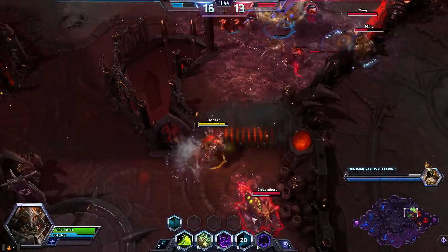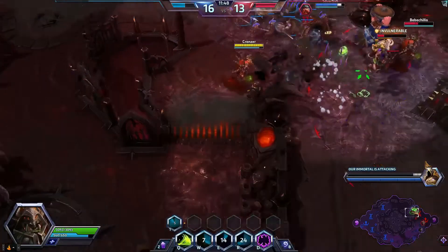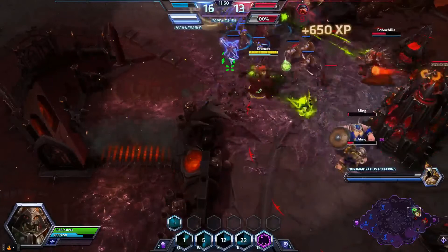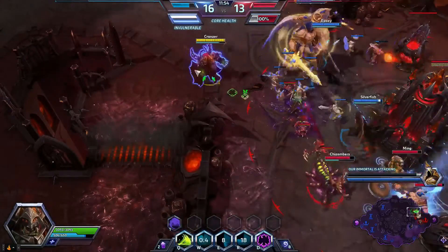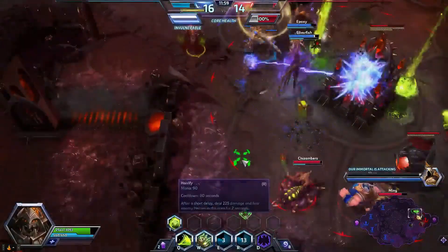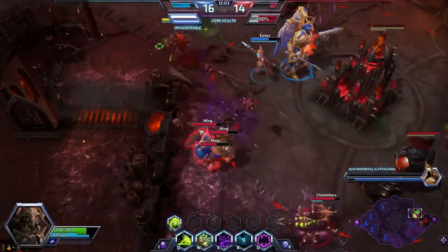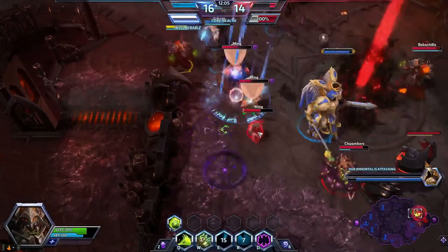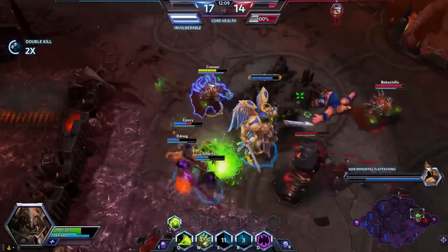At 16, I'm going with Ruinous Affliction — which is going to work with the talent I picked up at level 1, the quest. As soon as I finish it, if I hit somebody with three stacks of the ability, it's going to do all kinds of extra damage. I had a great opportunity right there to get some stacks — I freaking messed it up.